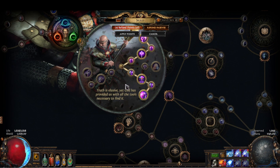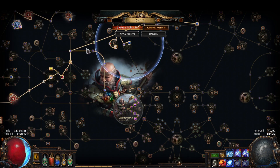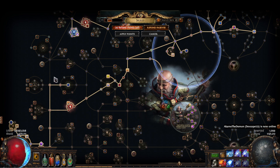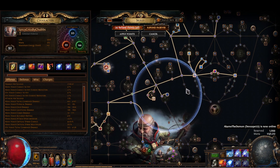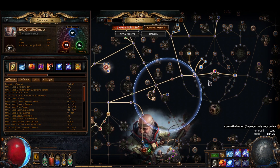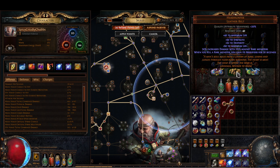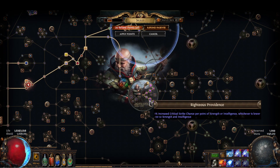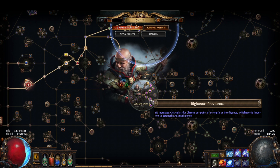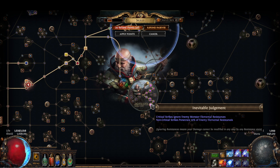We go Inquisitor for a couple of reasons. The main thing is we get a lot of free crit from just all of our pathing nodes. Our int is almost always going to be higher than our strength, so if you had like 60 strength on a belt like we do for Headhunter, that's just straight up 60 increased crit for our Inquisitor, which is really nice because of this ascendancy node.